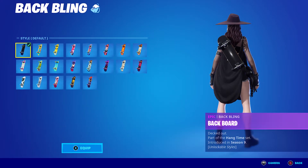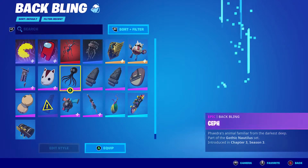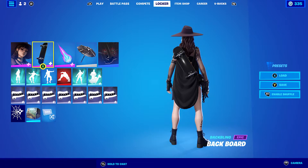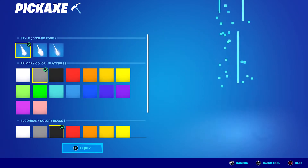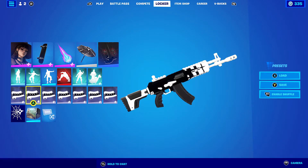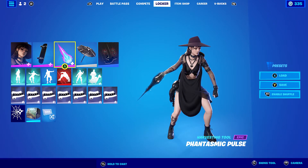For the third Shrouded combo I put on the Backboard back bling in black — the Metal Mask or Halloween styles also work nicely. If you bought the newest starter pack you'd get a skate deck back bling too. The pickaxe is the Phantasmic Pulse in Cosmic Edge style with primary and secondary color both set to black. The wrap is the Array for the black and white. The Phantasmic Pulse is probably still one of the best item shop pickaxes ever — so many customization options, it works with almost any skin.